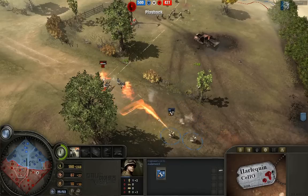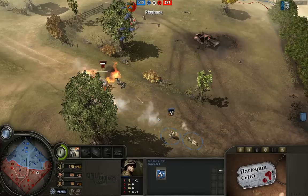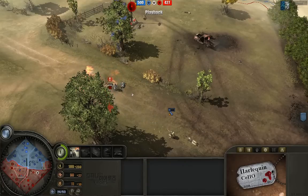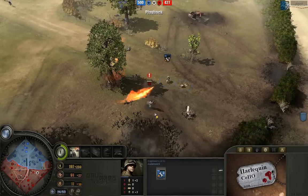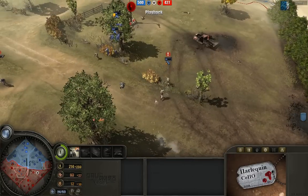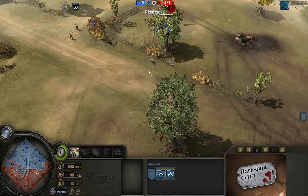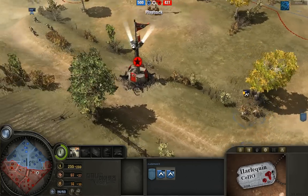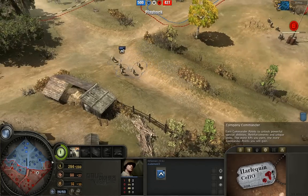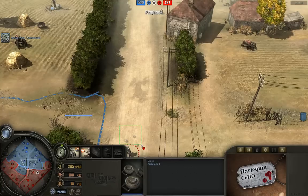A flame engineer comes in and tries to take out the heavy machine gun team. The MG team can't quite decide on a target and has to retreat, taking one casualty before getting out. Ottomed retreats some units as well. Control on the left-hand side reverts back to Ottomed's side. There are now counter-mines going on — mines on the left, and Krypton's mines in the middle.